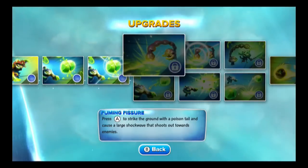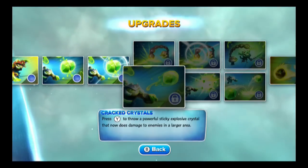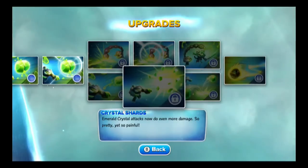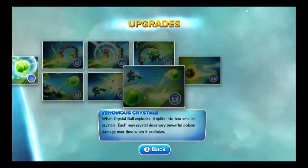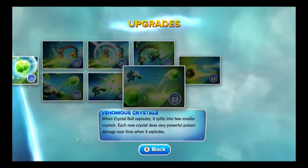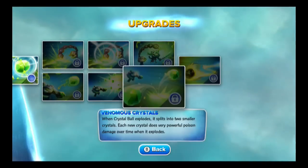If you're not a fan of the tail sting, or you feel it's powered just fine, or you're more interested in the primary attack, you'll want to come down here and take the Crystal Venomancer Path. It begins with Cracked Crystals: press Y to throw a powerful sticky explosive crystal that now does damage to enemies in a larger area — a nice asset. Second purchased upgrade is Crystal Shards — reminiscent name-wise of Prison Break: Emerald Crystal attacks now do even more damage, so pretty yet so painful. The final upgrade for Crystal Venomancer Path is Venomous Crystals: when Crystal Ball explodes, it splits into two smaller crystals, each doing very powerful poison damage over time when it explodes.